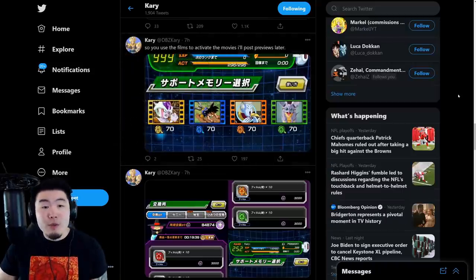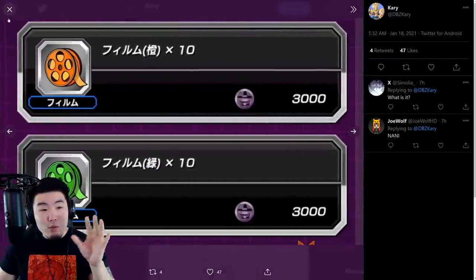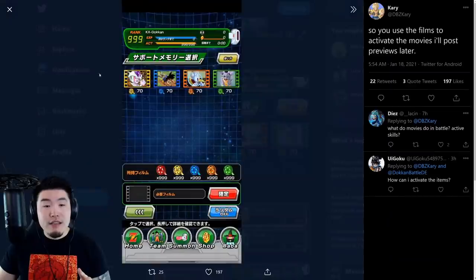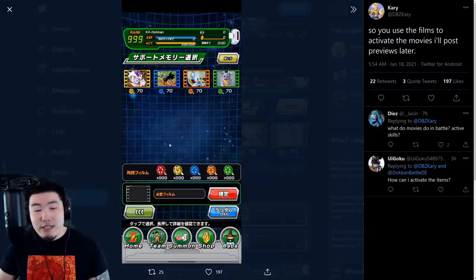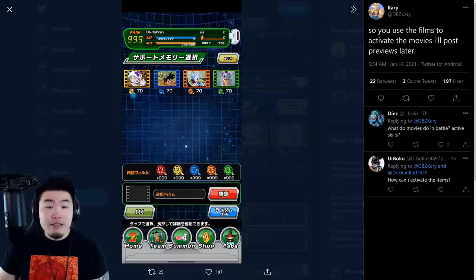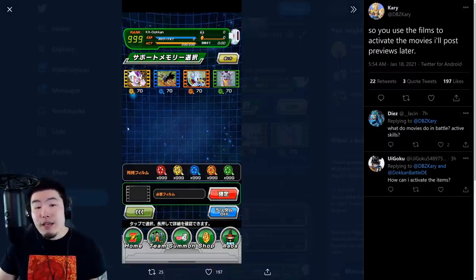In terms of how you can get these items, there are color-coded movie reels you can buy in the Baba Shop for Baba Points. You then use those reels or films to purchase the support memories in a separate section which isn't available yet. Yellow films are for the Frieza item, blue films for the Goku item, orange films for the Wiss item, and green films for the Icarus item. There's also a red film with no corresponding item yet, so you can assume more support memories are coming in the future.